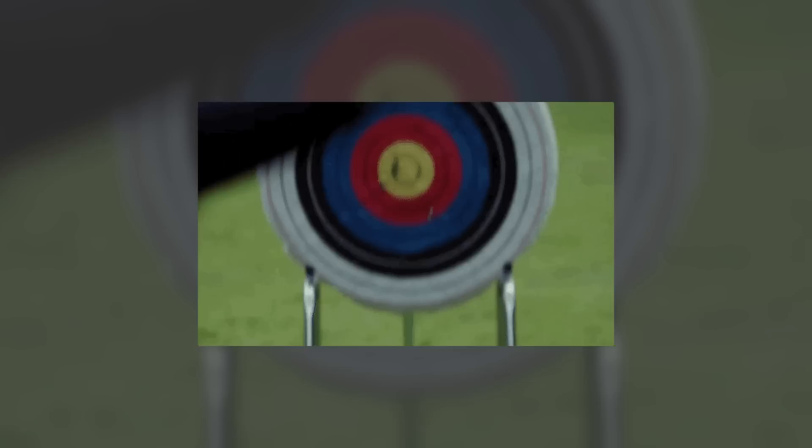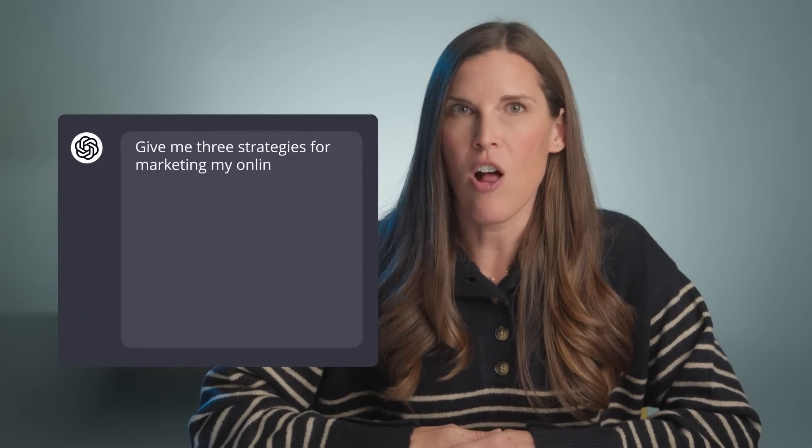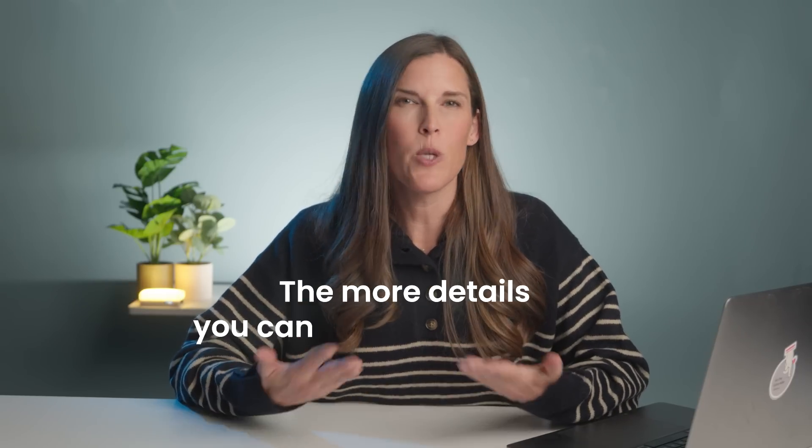Constraints is where you apply specific limits or rules to narrow the scope of the response — limiting the number of ideas you want or defining the focus of your request. You're telling ChatGPT what you want it to do and specifically what you don't want it to do. For example: give me three strategies for marketing my online olive oil store and focus only on organic, non-paid marketing strategies. By adding this constraint, I ensure that the response will be exactly what I need — organic marketing strategies, not paid ads or promotions.